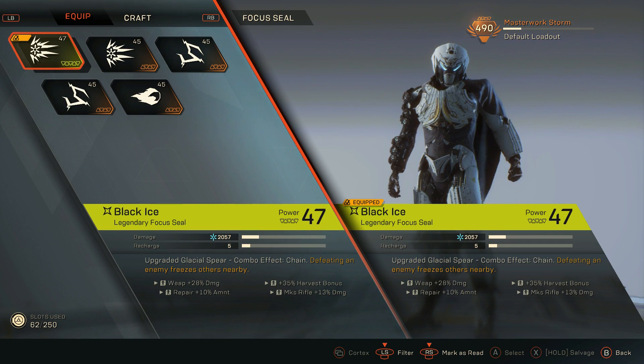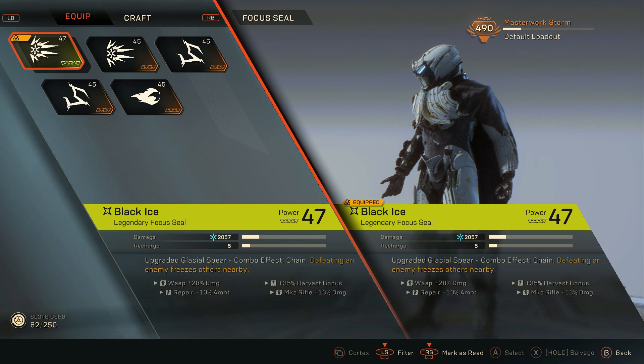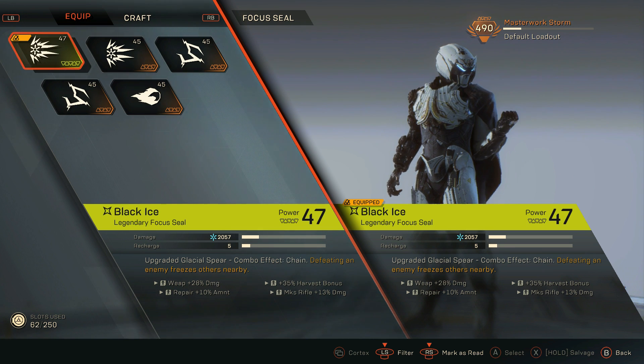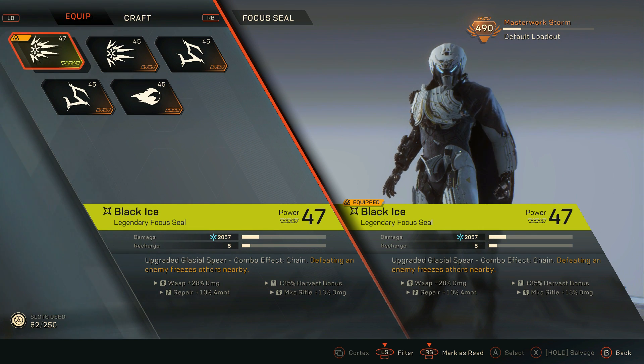The focus seal I use is Black Ice. It's a detonator and it reads: Upgraded Glacial Spear. Combo effect: Chain — defeating an enemy freezes others nearby. Can you see how this is starting to work together between my blast seal and my focus seal? I prime them with Hailstorm's Renewal, freeze them, and then use Black Ice to detonate, further freezing others in the area.